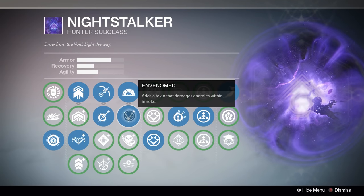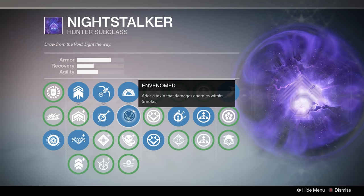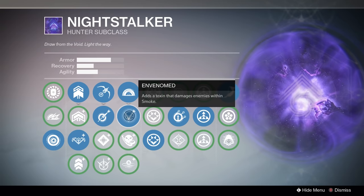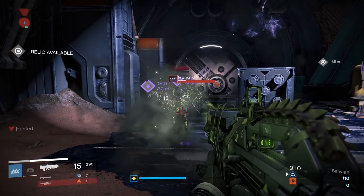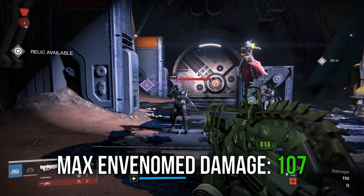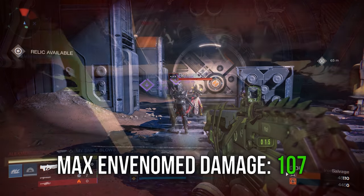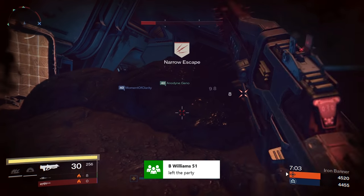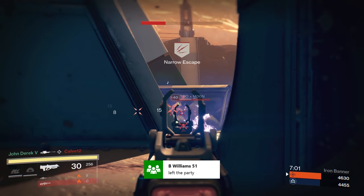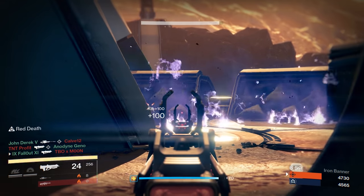There are three ways of upgrading your smoke. The first option is Envenomed, which adds a toxin that damages enemies within smoke. The max amount of damage you can deal to an enemy using Envenomed is 107 — about half health. This is a pretty straightforward choice and probably the one I use the most. Damaging enemies who get hit by your smoke is never a bad thing, and it just makes picking them off even easier.